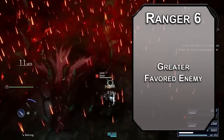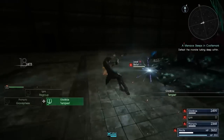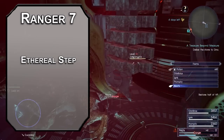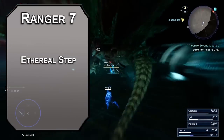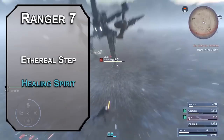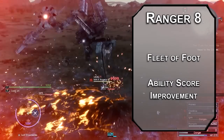Sixth level rangers get greater favored enemy, bumping up your extra damage to plus 4, giving you advantage on saving throws against spells and effects from those monsters, and letting you pick an additional type of creature — I'd go for constructs, since you tend to run into a lot of magic tech enemies. Seventh level horizon walkers get ethereal step, which lets you cast the etherealness spell once per long rest as a bonus action, moving into the border ethereal plane where you can't be hit by things in the material plane and can move through walls. This only lasts until the end of your next turn. You can also grab healing spirit — an area of effect healing spell that occupies a 5-foot cube for up to a minute; creatures that run through it get 1d6 healing, and you can move it 30 feet as a bonus action. Eighth level rangers get fleet of foot, letting you dash as a bonus action, plus another ability score improvement — invest in strength or dexterity.